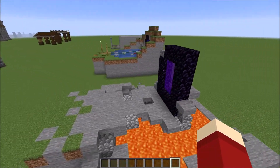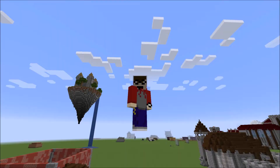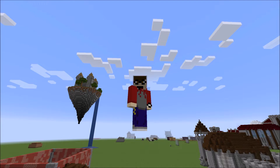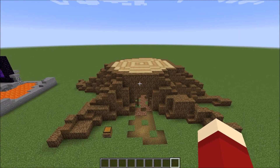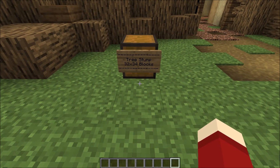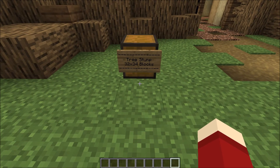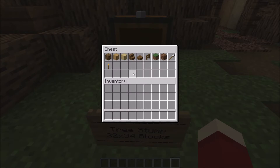It's going to look really cool for your nether portal to be floating above some lava. Our last design of the day may look the most challenging at first, but trust me it's probably a lot easier than you think. Our last design is a nether portal inside of a giant dead tree stump. Size-wise this is easily the largest of all our builds today at 32 by 34 blocks. However, block-wise it shouldn't be too hard to get.